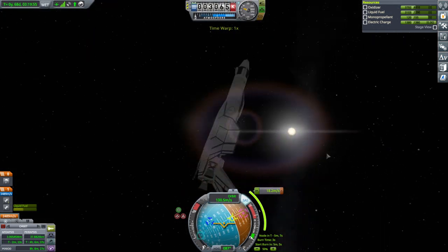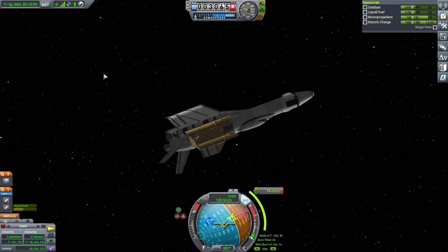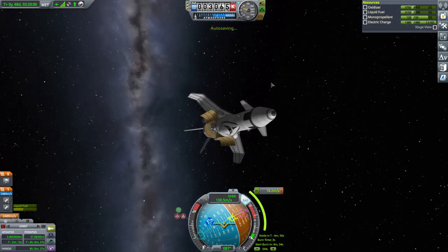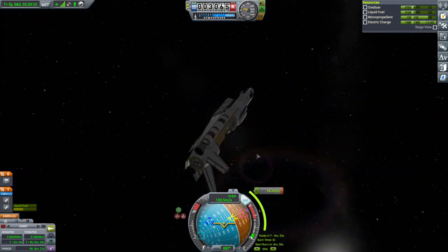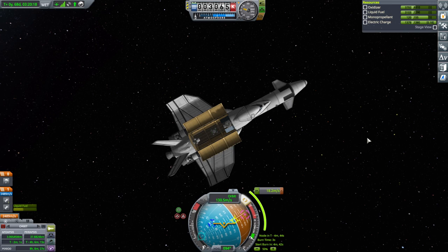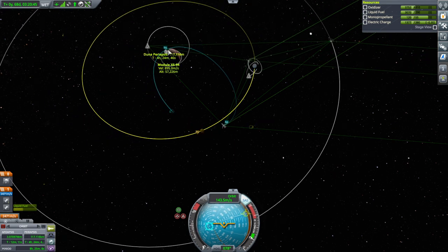If we wanted to just go down to the module around Duna, we could just pass through Duna's atmosphere again and again. But if we're going to go to Ike, we don't want to do that. We're just lifting our orbit above the atmosphere. There's a flashing semblance of an Ike encounter — oh, maybe that's the module. There's a different contract for making orbit around Ike.